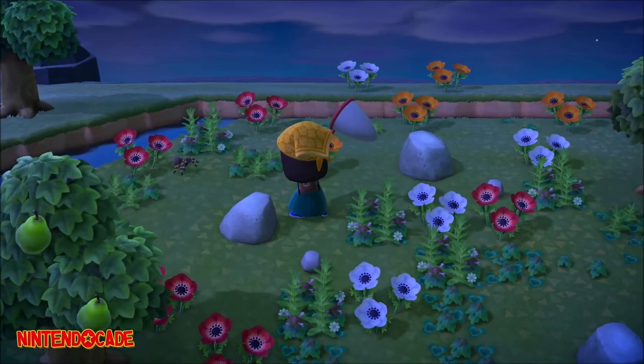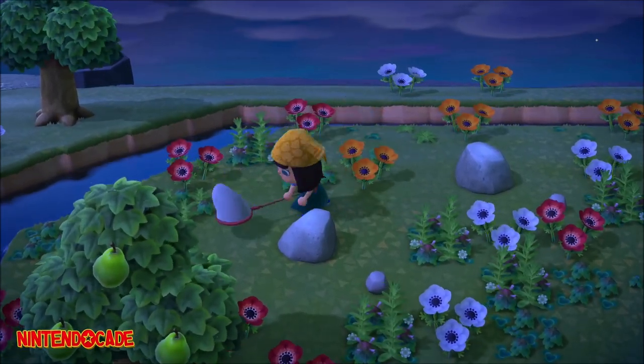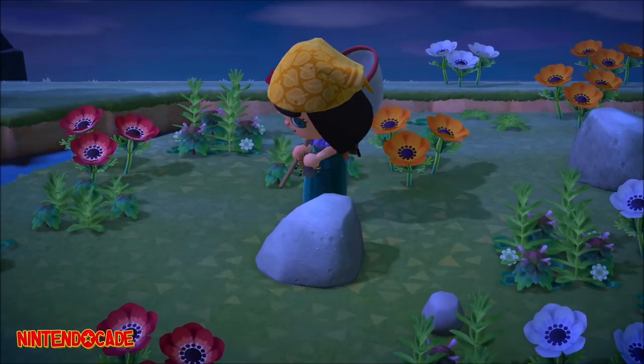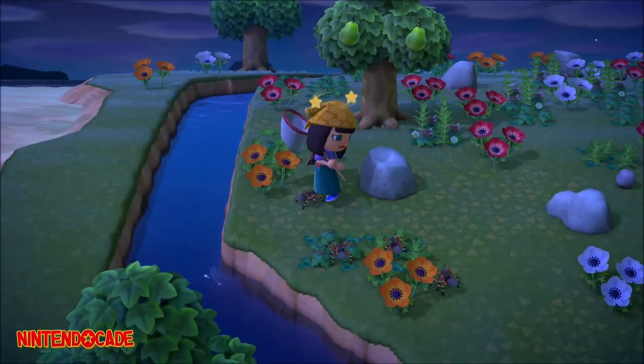In Animal Crossing New Horizons, the traditional way of catching tarantulas would be first to encounter them on an island. Approach slowly until within the perfect distance to capture them with your net. Although this will work, there is a much easier and efficient way to catch them, especially if you're on a mystery island swarmed with tarantulas.